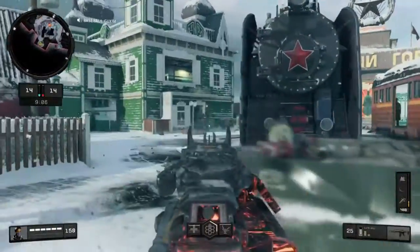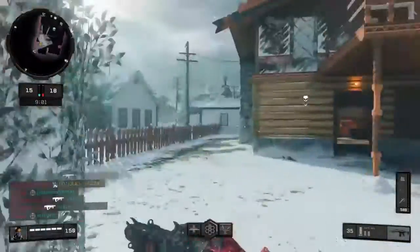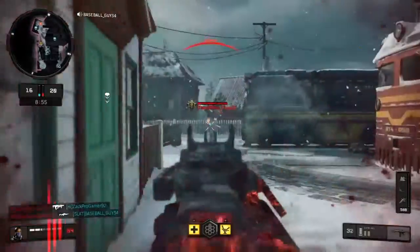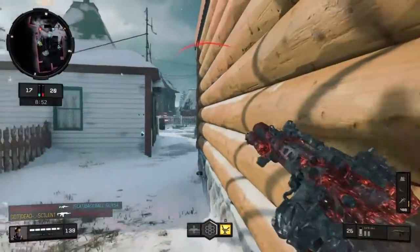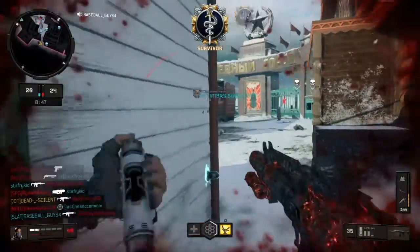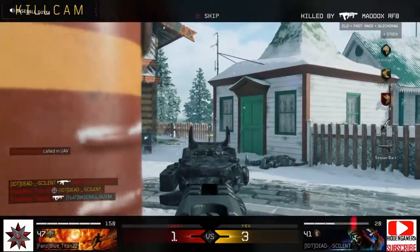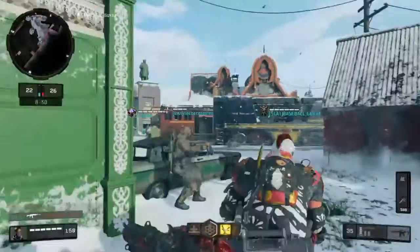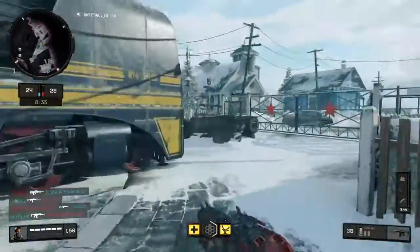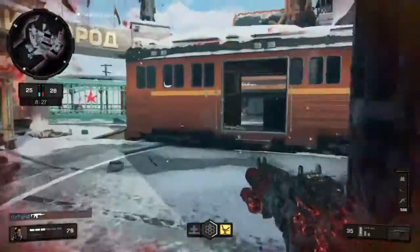The specialist abilities are gonna make it even worse. Torque is gonna be the worst operator you run into. Look at this guy just camping with the shotgun. Torque is just gonna block off passages - it's gonna be annoying because he can have his shield in the middle of the map. You're gonna have to go around and they can just be spawn trapping.